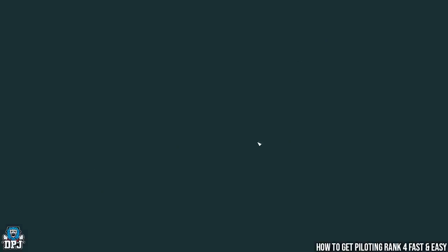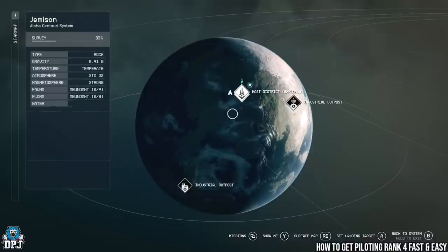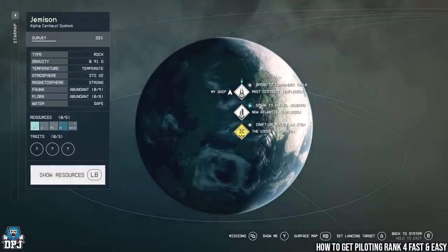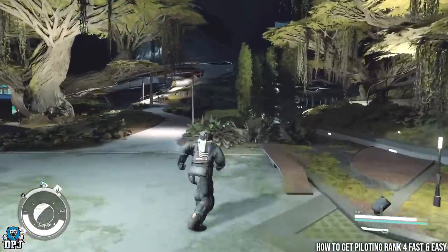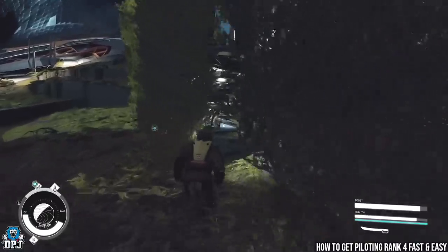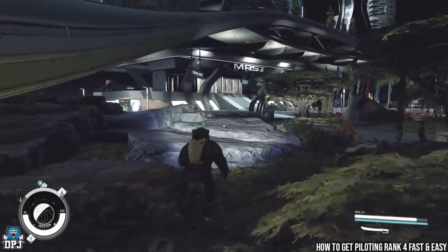For the piloting skill, come to Jemison on your star map — back to New Atlantis. Select the planet of Jemison and go to the Lodge area. From here, turn back around on yourself and run in this direction — this is by far the fastest way to level up your piloting to rank 4. It'll take you about 30 minutes tops.